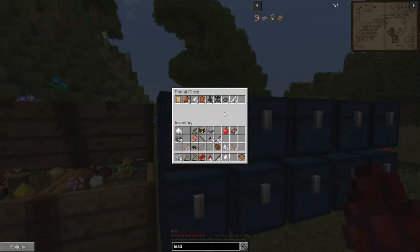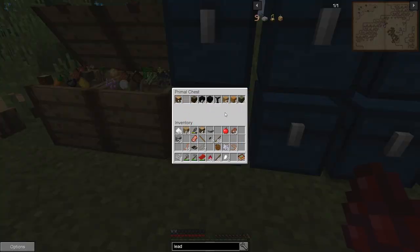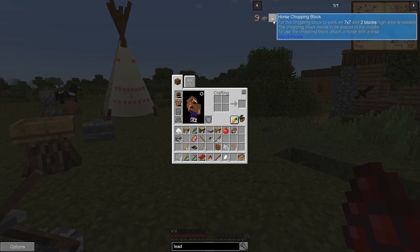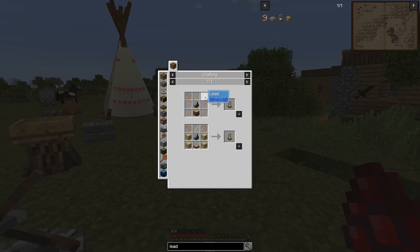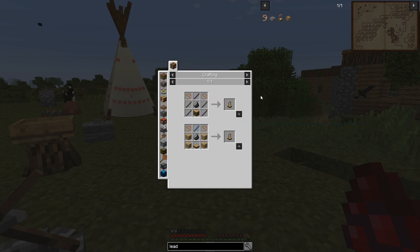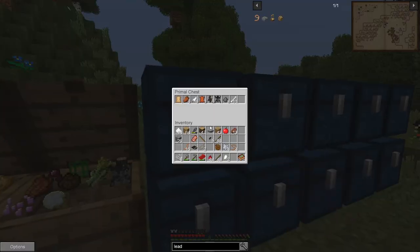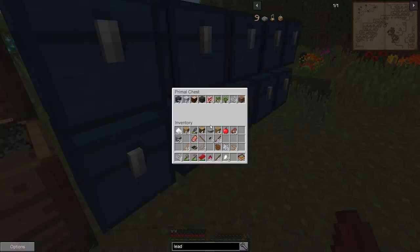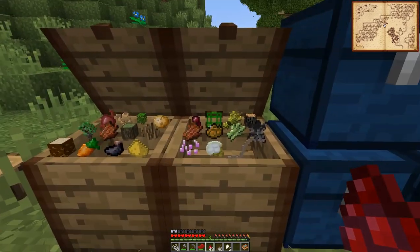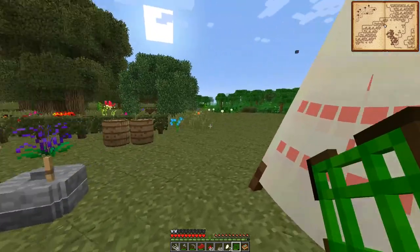Where did I put it? I think I've put it in the chest over here. We've got 64 of those, 64 of those. Let's see what it actually takes to make these things. So to make the horse chopping block we need sticks, flint, and a lead. We don't have any flint left - we got rid of all that. I'm gonna have to go find some more flint.